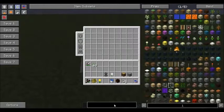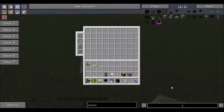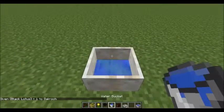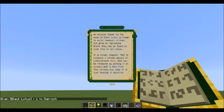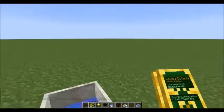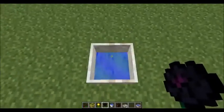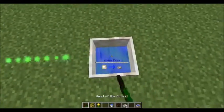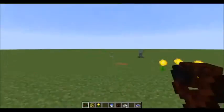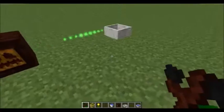One thing you might find in a dungeon chest as you're out running around is a Black Lotus. The Black Lotus is not craftable — it's only found in ancient dungeons. What it does is contain mana: throw it in the mana pool and it adds mana. Not a whole lot, but free mana is free mana.